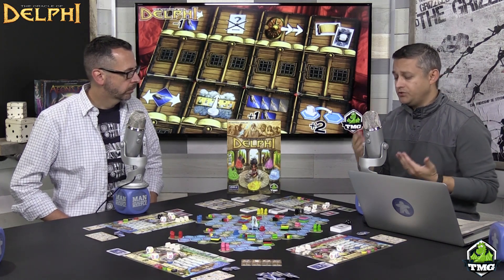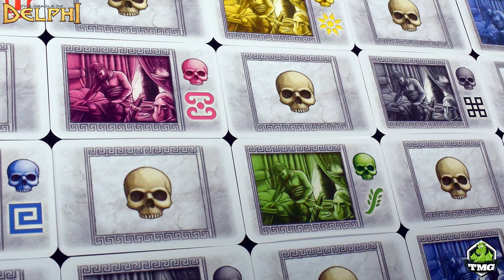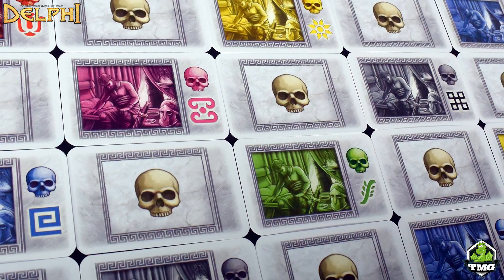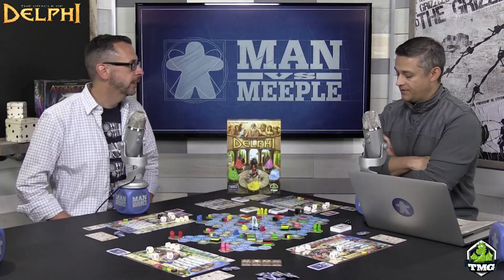On your turn, there are three steps. The first is checking your injury board. If you ever have three injuries of the exact same color, or six injuries total, you physically have to remove three of them and skip your turn — which is an awful thing to happen. Some other Feld games have similar mechanics where things collect and penalize you; Bruges is like that.